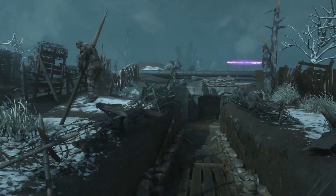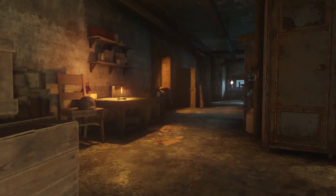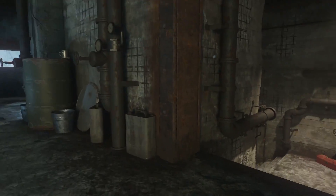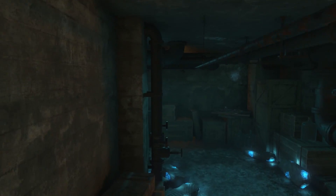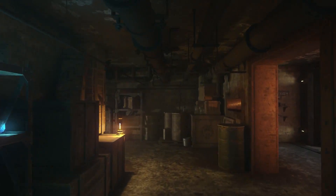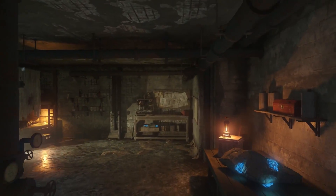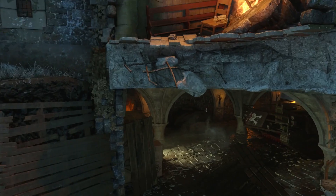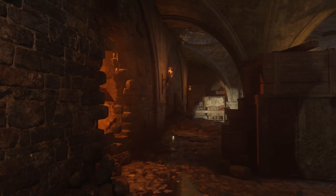The next build table is going to be located here in the connection area between generators two and three to the excavation site, so this one is always going to be on the bottom floor. This is another great place to build items, whether you're building the shield or the Maxis Drone — it's always going to be located right here in this connector building. The last and final build table is going to be in the church next to the tank, and you can build your items there as well.